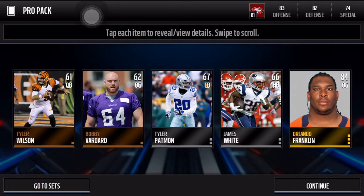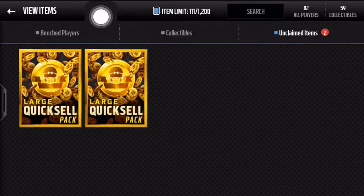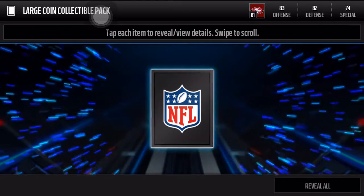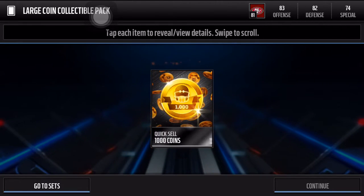Look at his picture — his face is all messed up, I feel bad for the dude. Okay, the moment you guys have been waiting for — we're gonna open up some large quick sells. First one, we got 1,000 coins.